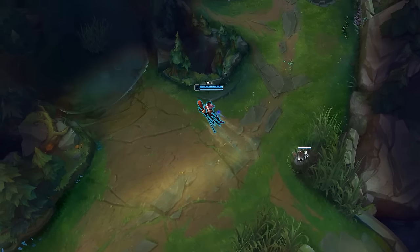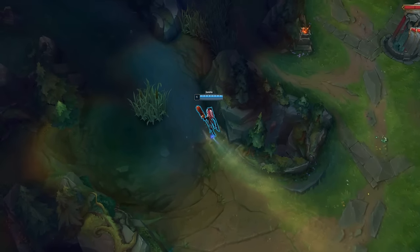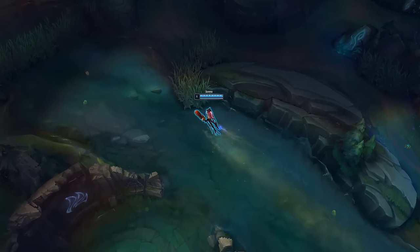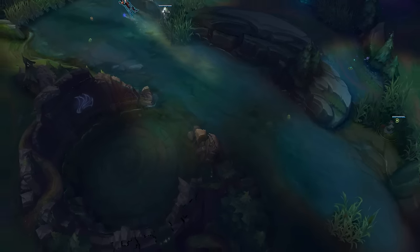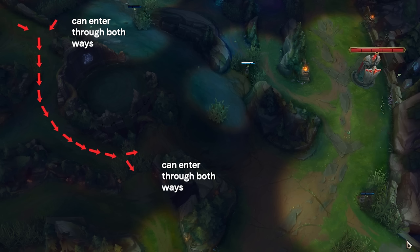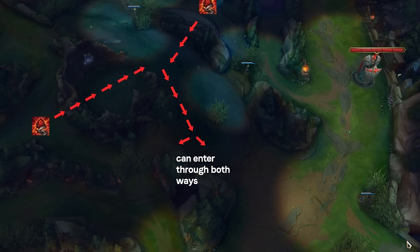Let's talk about the best wards for laning phase. This changes depending on whether you're blue or red side, if you have lane prio, or if your jungle is playing your side of the map. But for example's sake, let's assume the lanes are even. If you're on blue side, these are generally the best wards you can have. It covers all possible gank angles except for three routes: entering the top side of the jungle through mid, and taking blast cones to enter the river.